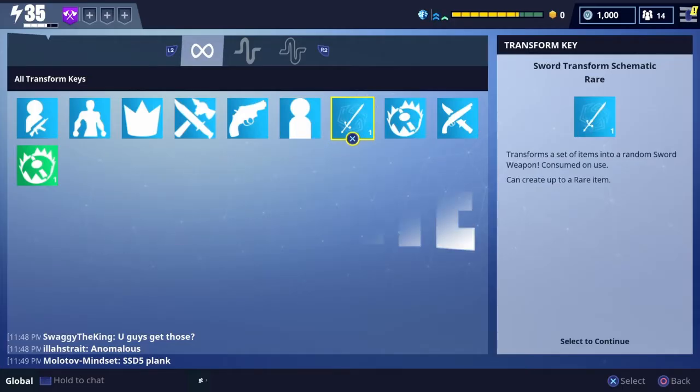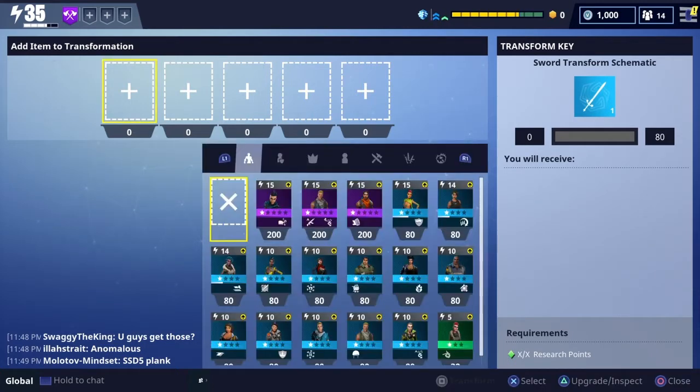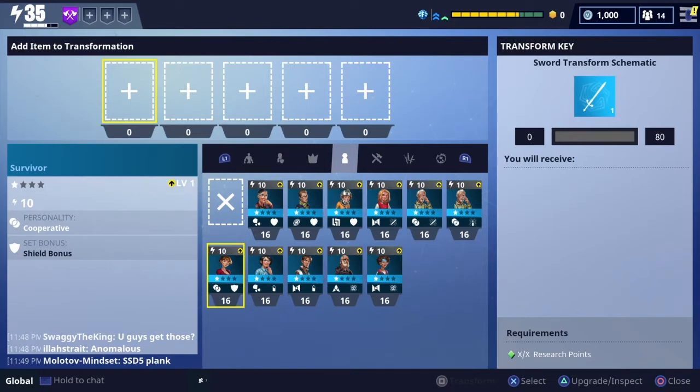So basically, for every transform schematic, to make the absolute best product out of it, you will need a certain amount of points. The points are shown at the second end right there underneath the transform schematic. For this sword, I will need 80 points to make this rare quality sword.